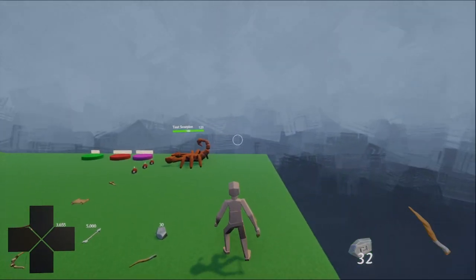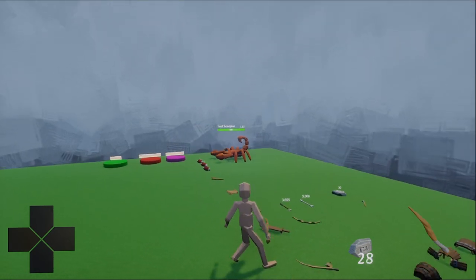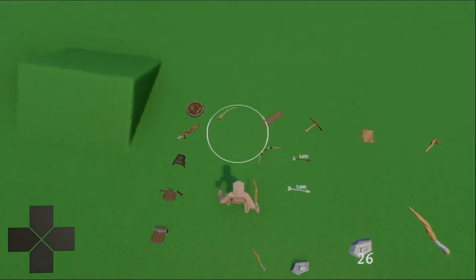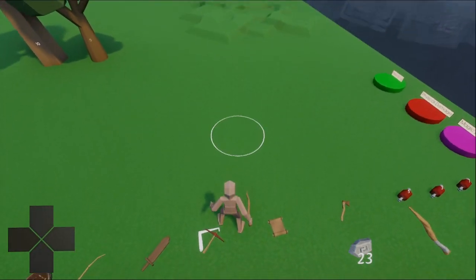Welcome to the Open World RPG in Dreams series. In this devlog, we're going to be working on magic — specifically the basic missile attack and the ground spike attack. We'll also be adding the currently equipped weapon and ammo to the HUD.